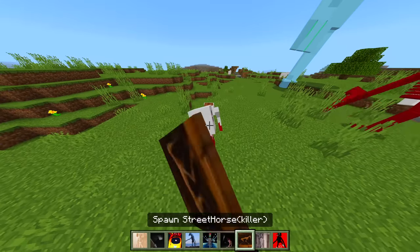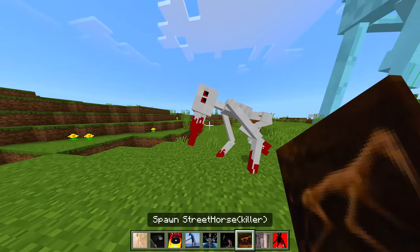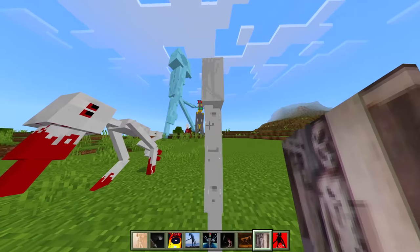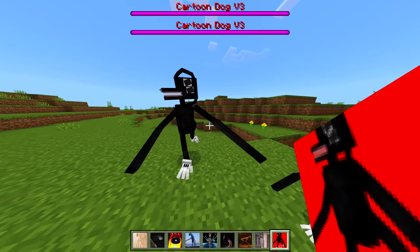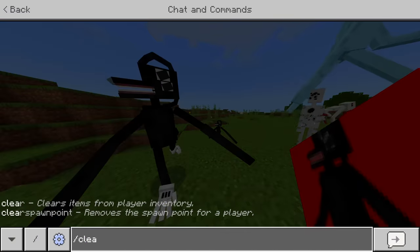We got Street Horse — I think I've heard of this one before, it sounds insane. We got Hole Man — he literally has some holes in his body. We got Cartoon Dog Version Three — okay, at least it doesn't play the annoying sound, so that's alright.